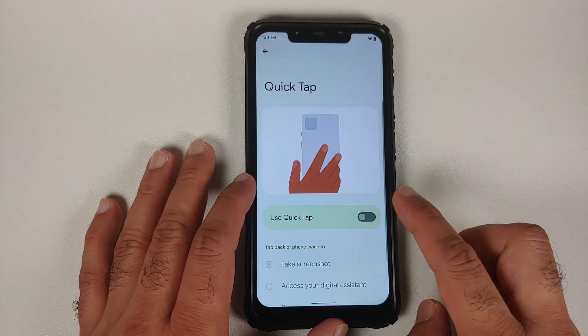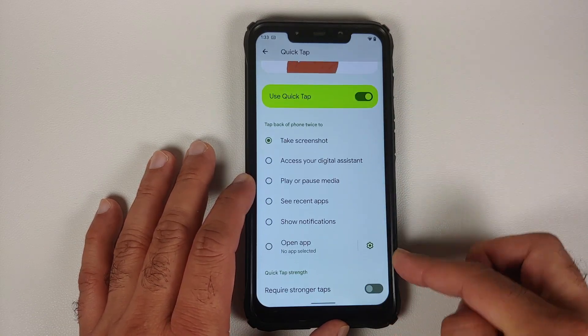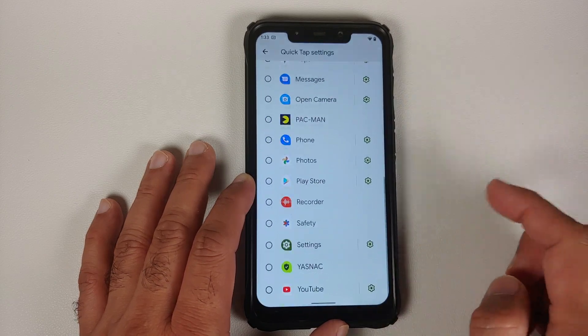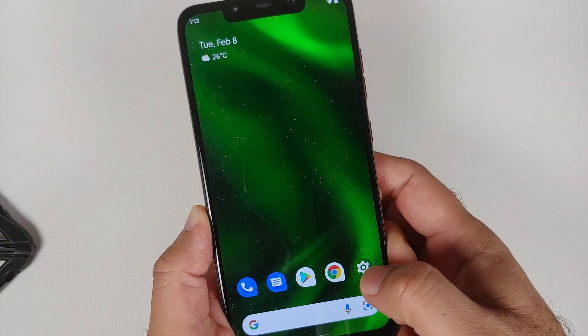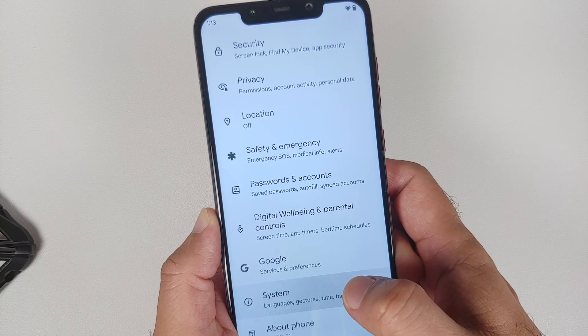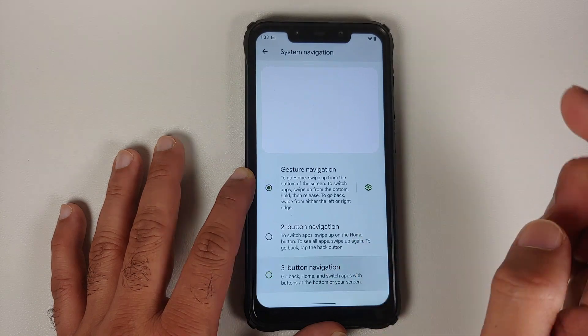In Settings under Gestures, they have added Quick Tap, so you can double-tap on the back to perform a multitude of actions, including opening any application. This works but it is not perfect — you just have to find the sweet spot on the back where you need to double tap.